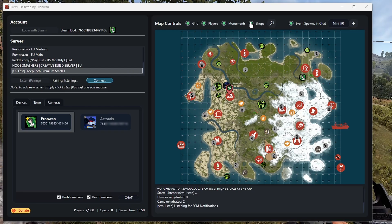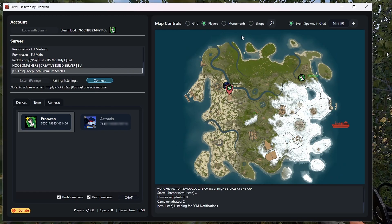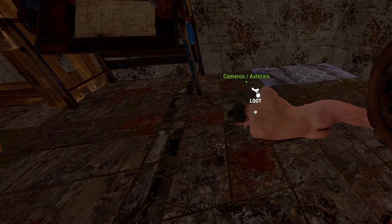We now have new death markers for you and your teammates, plus the online, offline and death status display in the team window works perfectly now. Sorry Cameron.